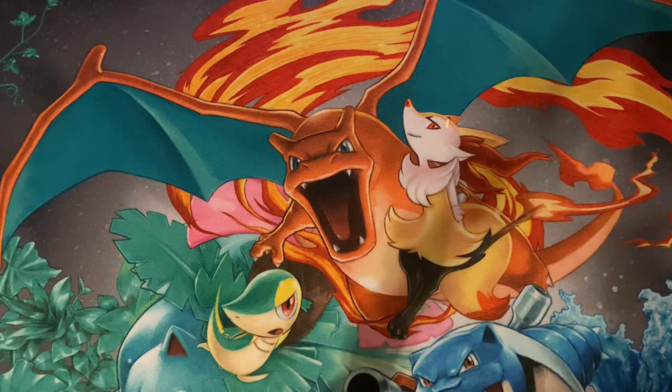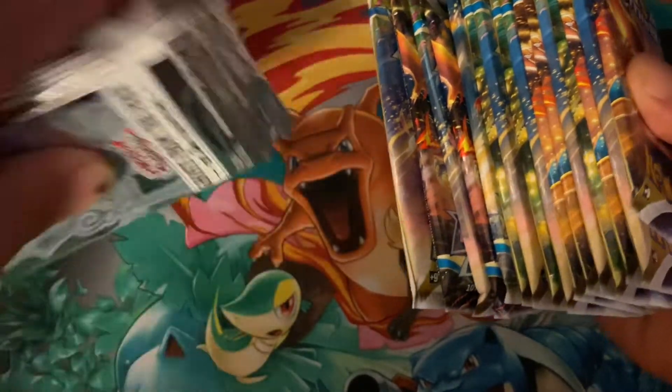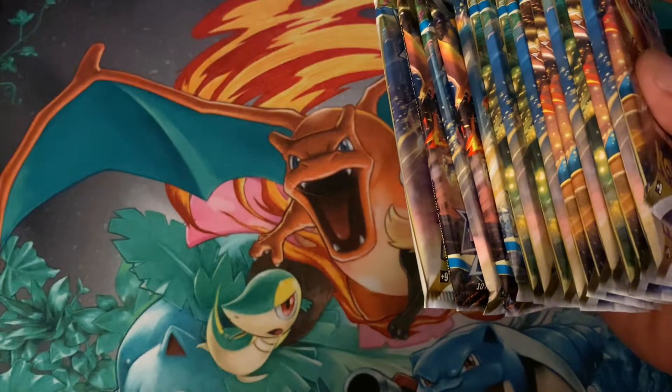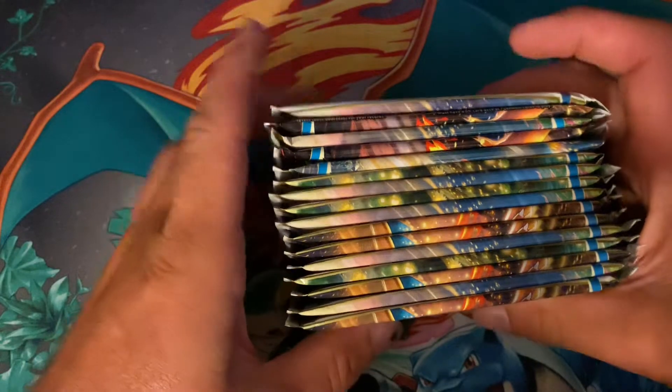How's it going, Pokemon Ninjas? Tonight we're going to try something different — we are going to do YuGiOh versus Pokemon to see which one is better. As far as this YuGiOh set goes, Ghost from the Past second haunting, it's basically ghost rare or bust. There aren't really many cards worth a decent value — a Luber is like a five dollar card and that's it, everything else is below that.